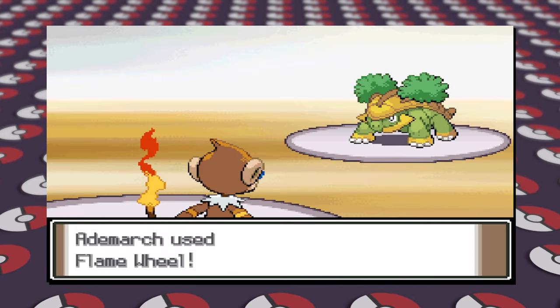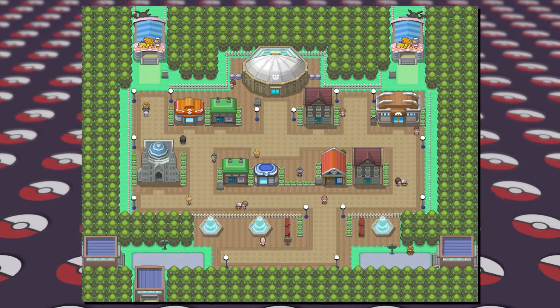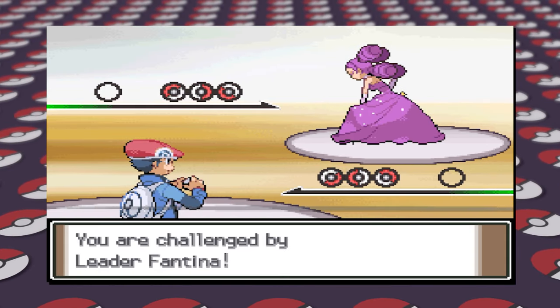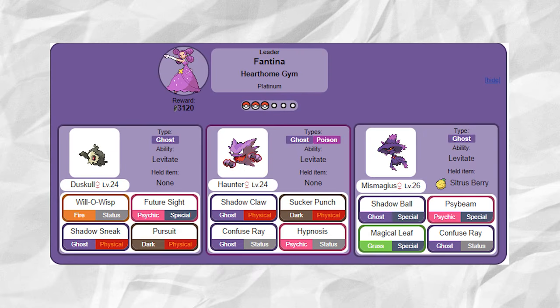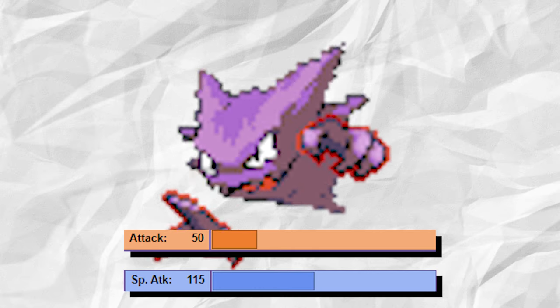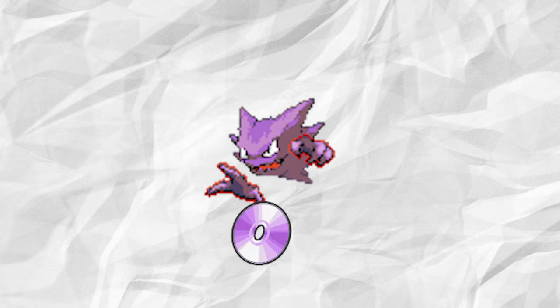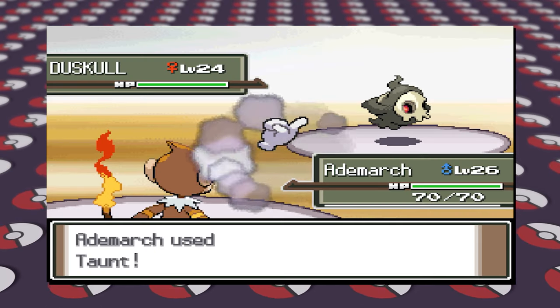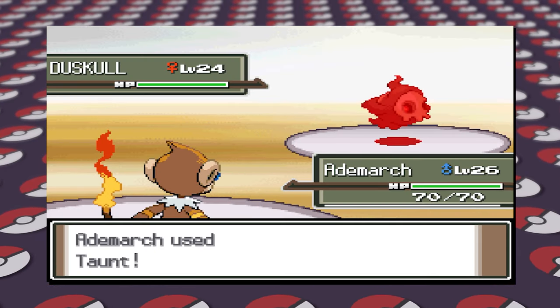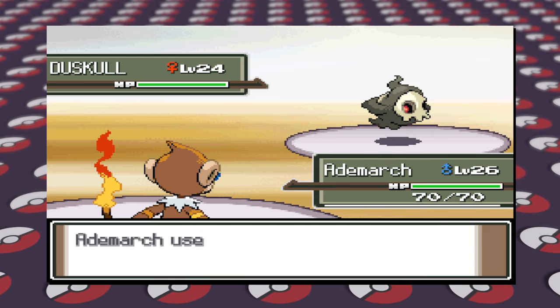Although not much has changed about Gardenia overall, she should be a much more potent Gym Leader with actual strategy. The third Gym in Sinnoh takes place in Hearthome City, and it's run by Fantina and her Ghost-type Pokemon. At first glance, Fantina seems mostly strong, but there are objectively some sore spots like Haunter's moveset. Haunter is a special attacker, so why give it physical moves? I can sort of see the vision with Sucker Punch, but Shadow Claw? Anyway, let's fix this team.